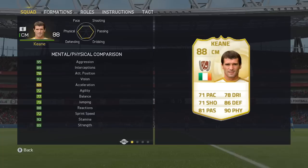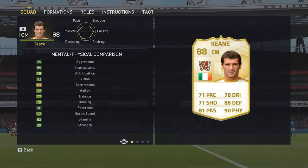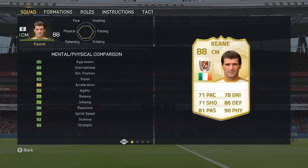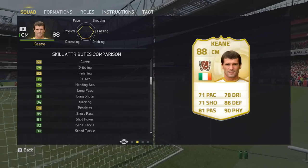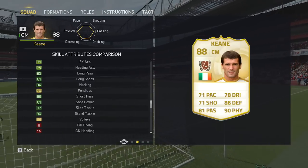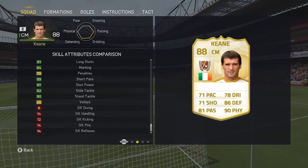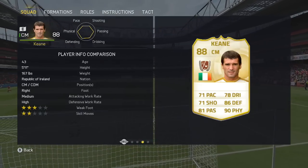Looking at the in-game stats, there's lots of dark green. 89 strength is absolutely amazing, 89 interceptions, 95 aggression as well. Reactions — look at that, all green. The only thing that's disappointing is the acceleration at 69. Skill attributes — again more of the same, look at that passing, tackling all in the dark green as well — that is what you want. You can see that it's more based towards physical in terms of the hexagon, as well as the passing and the defending side of things.